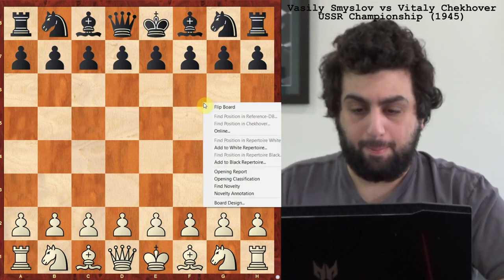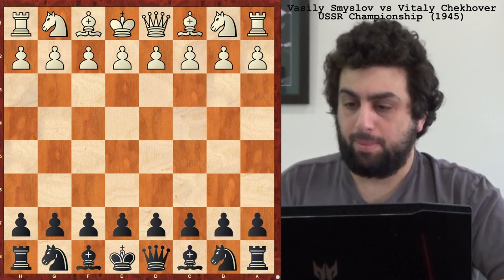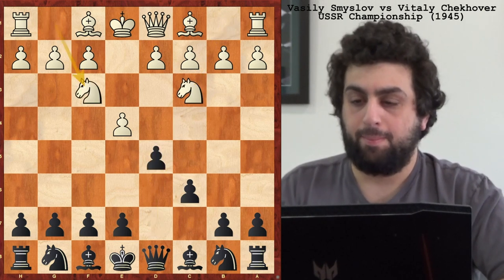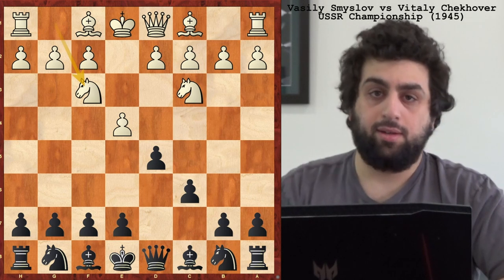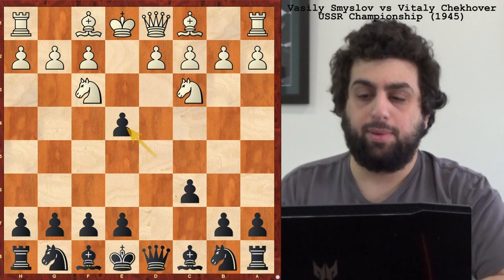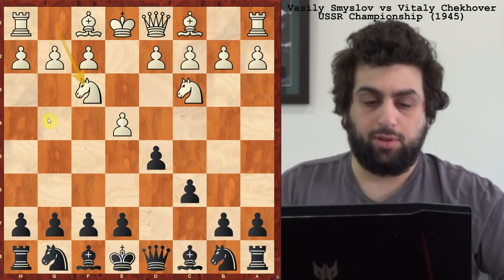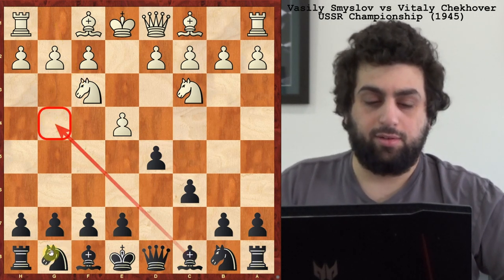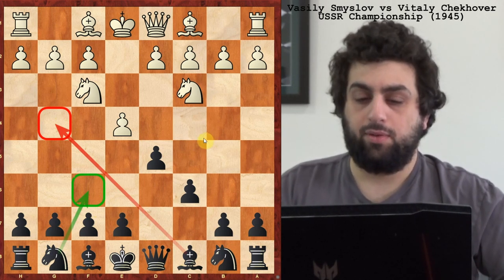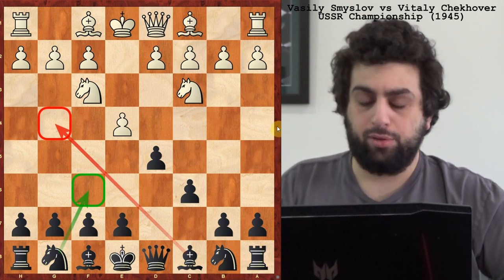He has black, so let me flip it. Again, it's against Vasily Smyslov. They play the Caro-Kann, which is something that Smyslov would play as black, so it's kind of funny. Checkover goes for the two knights variation and takes, which has kind of a bad reputation, but he plays it the best way you can. Most grandmasters play either bishop g4, the old main move, or knight f6, a more modern and very sharp forcing line. Those are the main two options, but taking is not so bad.